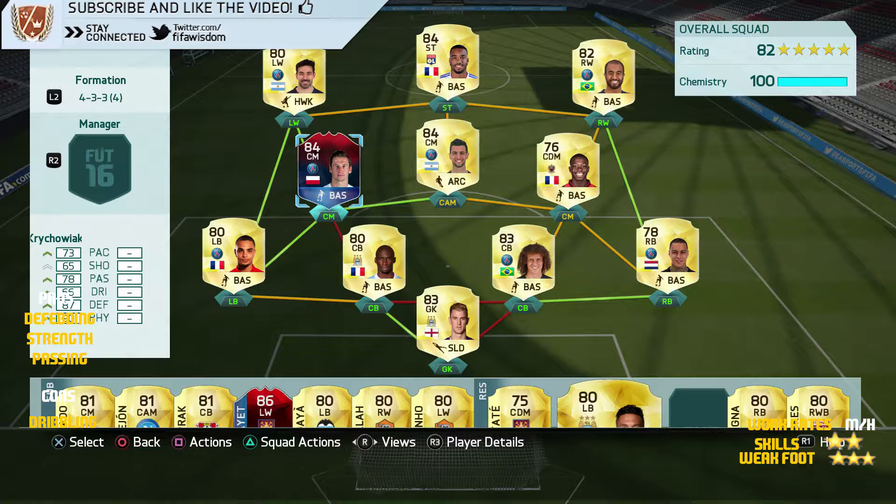Welcome, we're back for another video. Today we are looking at the 84-rated Team of the Tournament Krychowiak. He's got 73 pace, 65 shooting, 78 passing, 66 dribbling, 87 defending and 90 physical, two-star skill moves, three-star weak foot, medium attacking work rates, high defensive. This guy is a wall — there's nothing going to go by this guy.